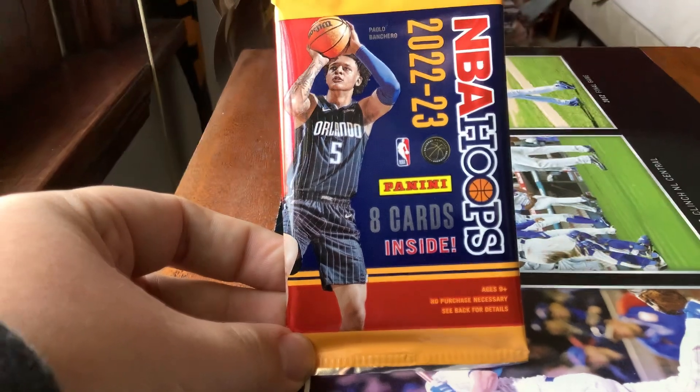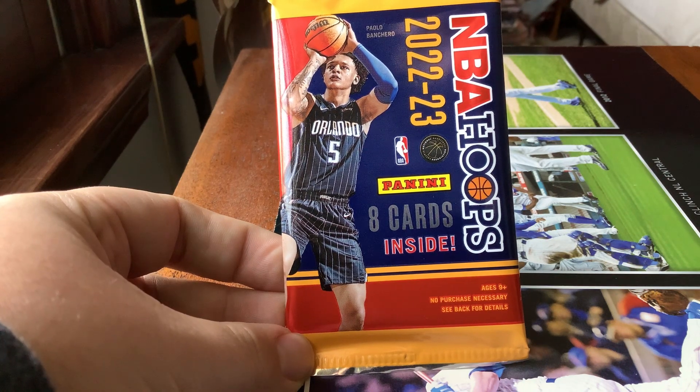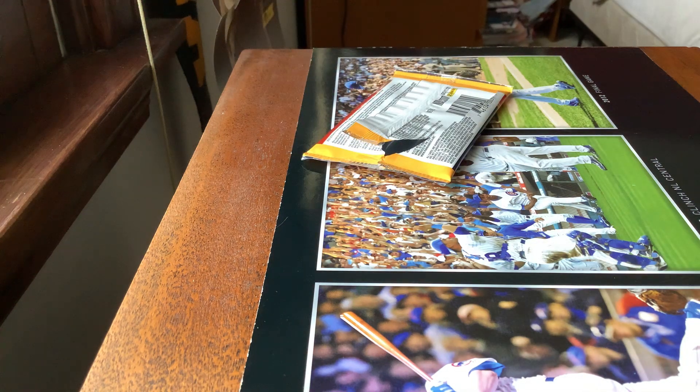Part three here today, let's open this up and see what we get. It's Saturday, about 45 degrees — in the 40s today, very nice. Snow is melting after it snowed here the other day. Let's see what we get — pack three.